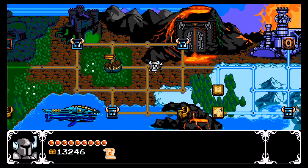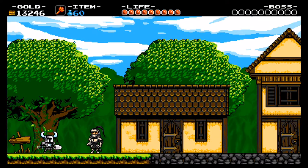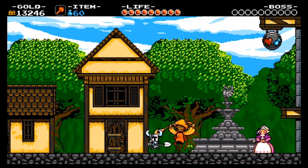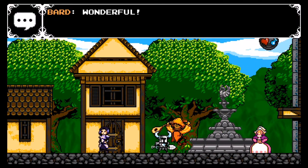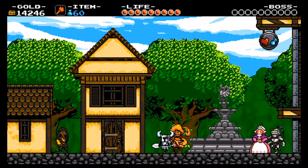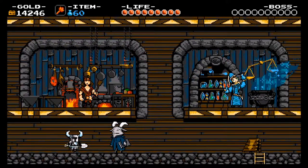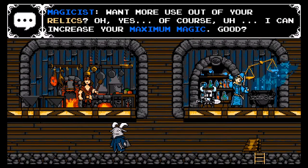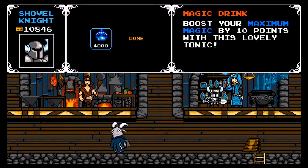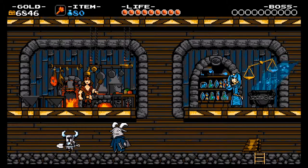Before we continue on to our next member of the Order of No Quarter, we still have a music sheet to give to the Bard, so let's give him the music that he requires. As always, he's as excited as ever, and we have two to give him. Then it's a good opportunity to go ahead and get my magic boosted even more — 3,400 there, then 4,000. I'm gonna save the rest of my gold for now.